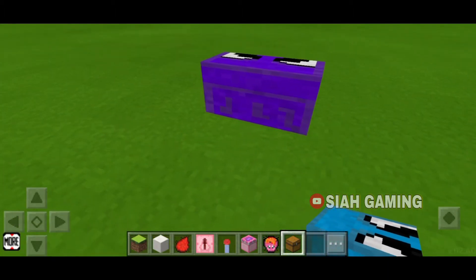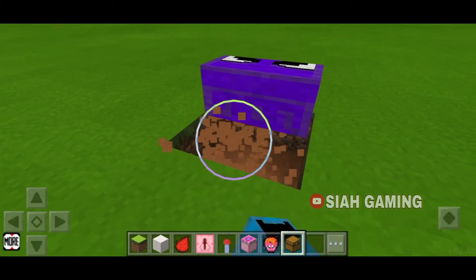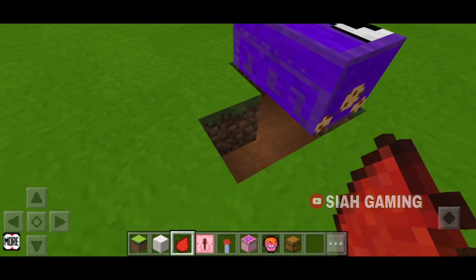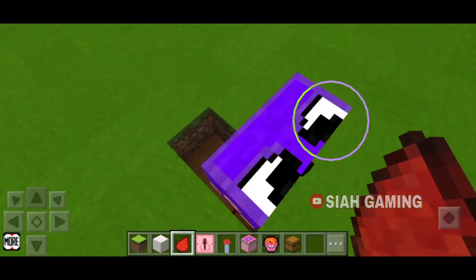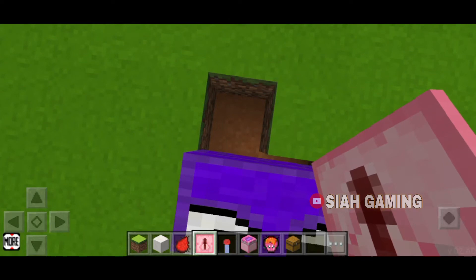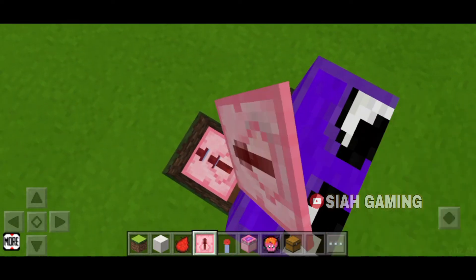Then dig a hole under the chest and put your redstone right here. After that, take your redstone repeater and place it towards here, so once we open it.